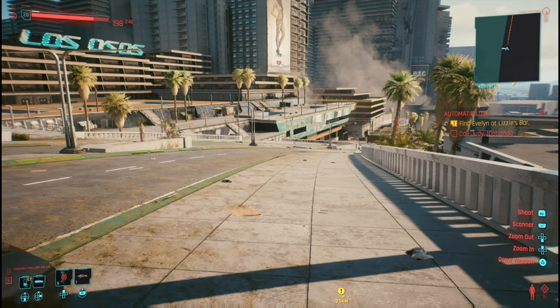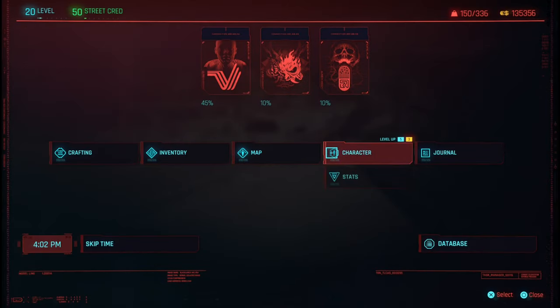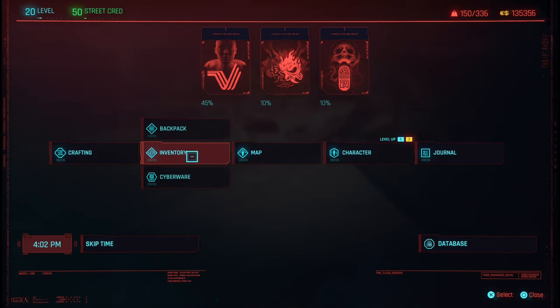What is up guys, Matt from Skullbusters, and today we're on Cyberpunk 2077. This is how you're going to farm the athletics skill in your trophy guide. First, what you actually need: go to cyberware.